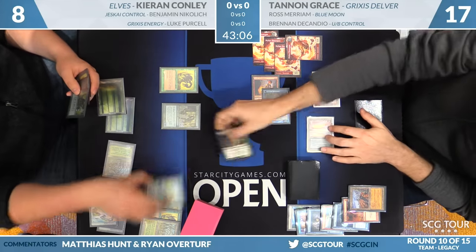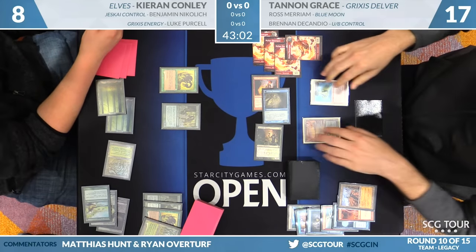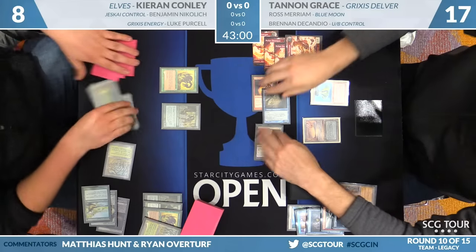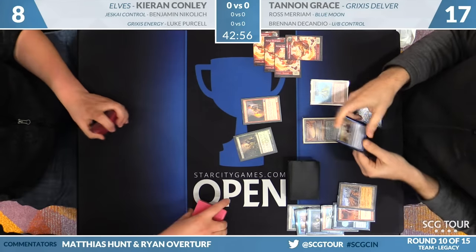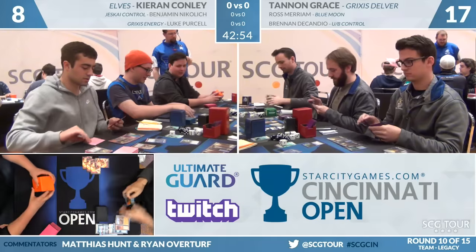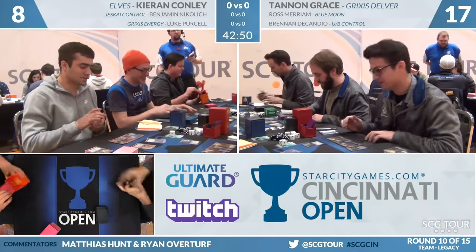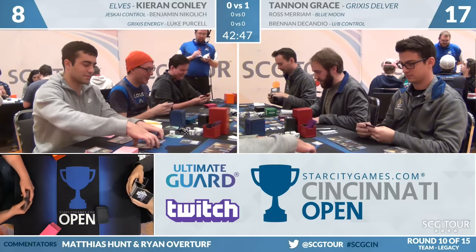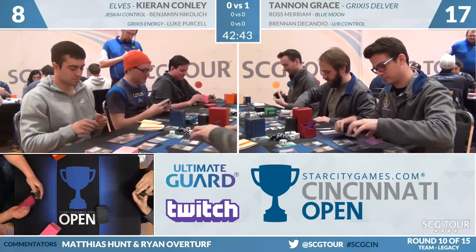I don't know that the game was winnable — in fact I think it was not — but I think Kieran had to start this chain last turn. He would need something like Nettle Sentinel, Birchlor Rangers, and because neither of them were in his hand to start with, that's not going to work. You just have to try to draw something with the Glimpse. Game one, it goes over to Grixis Delver. Tannen Grace taking care of things — Forked Bolt, turn one Daze on the play. Those things add up. Winning the die roll, pretty nice there.